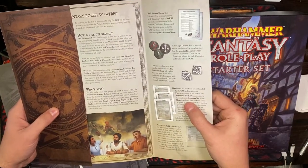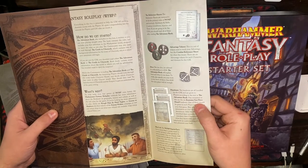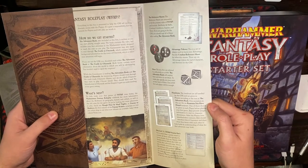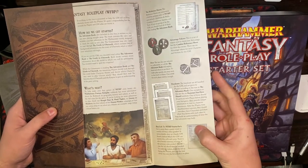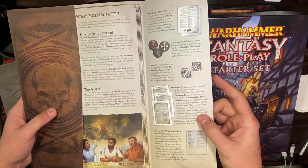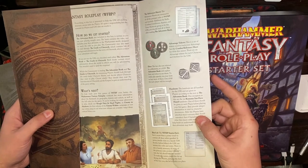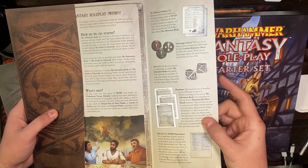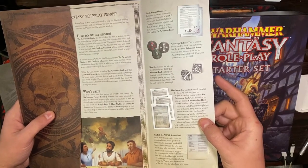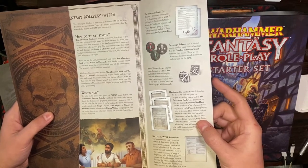Handouts are handed out by the GM to the players according to the text in the adventure book. One exception: this is the six rumors you have heard about — these should be given to each player before playing the game. And then the box lid: the Warhammer Fantasy Roleplaying Starter Set's box serves double duty as a handy GM screen behind which the GM can secretly roll dice and take notes.